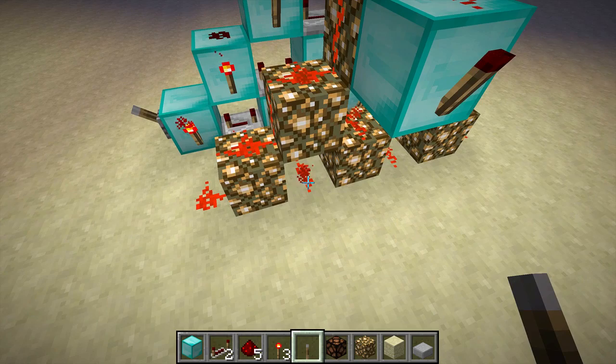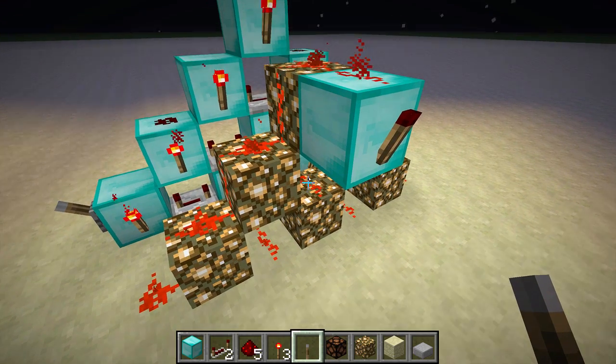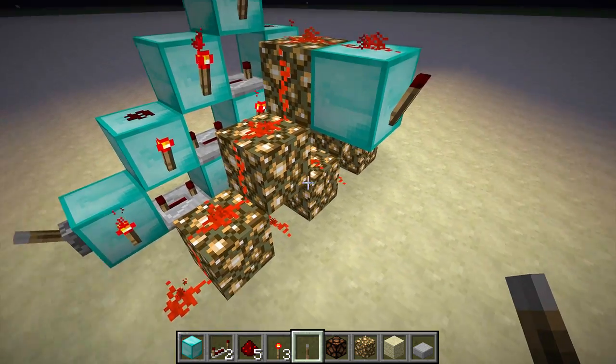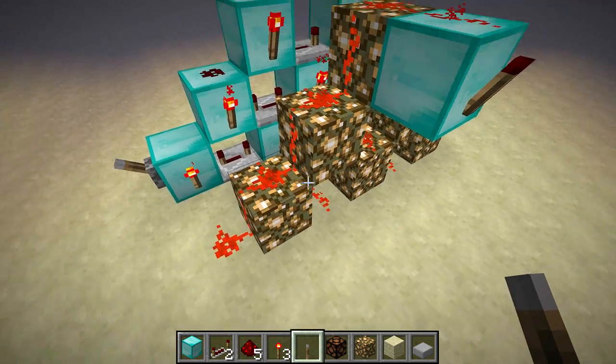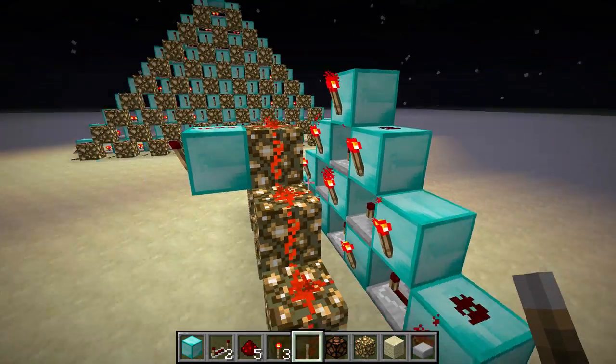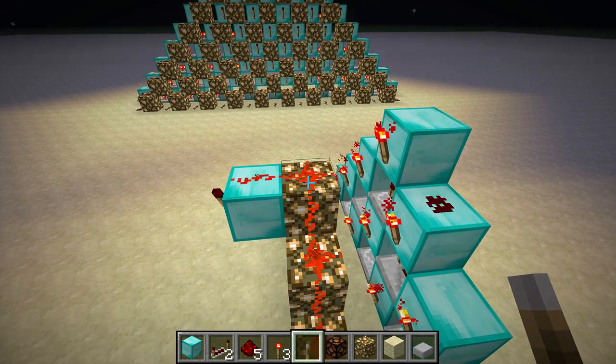This redstone down here can pass power to this redstone here, which in turn can pass power here. So what you end up with here is a gigantic OR gate made out of all this glowstone, where if any of these torches is on, this redstone right here at the top will be powered.